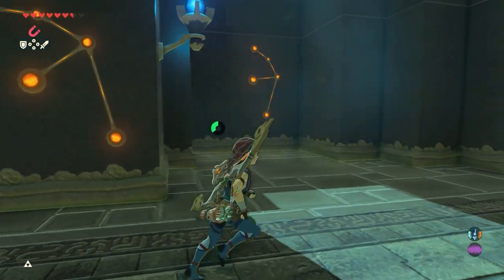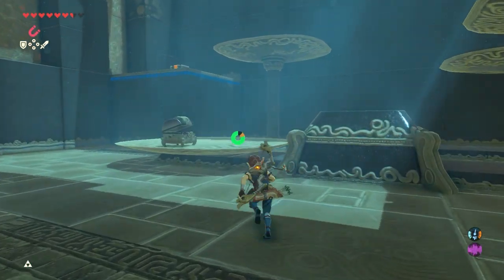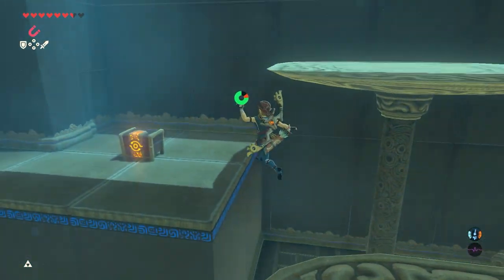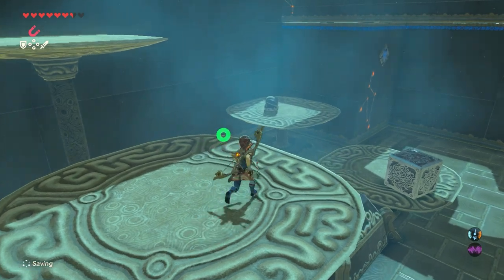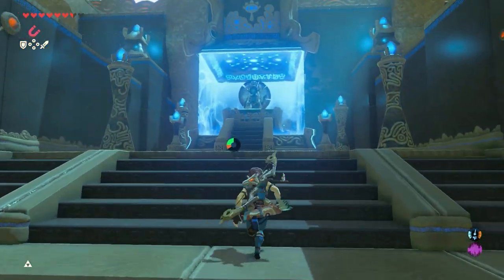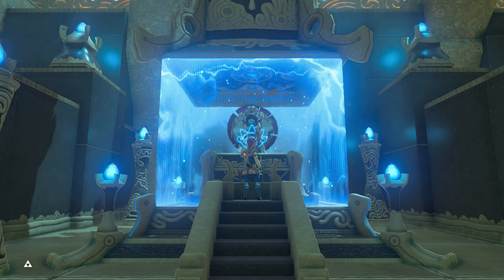I'm also gonna bring this cube. Another chest — this one I can't Magnesis. Pretty easy shrine. Another spirit orb. What is up there? You can't get up there, right? I bet you could just bomb blast through so many of these shrines if you knew the technique.